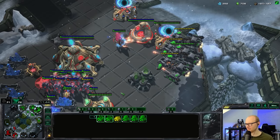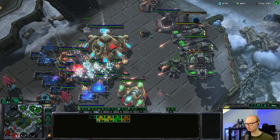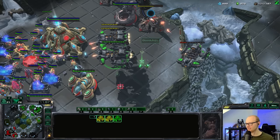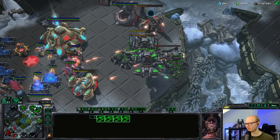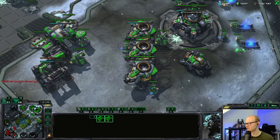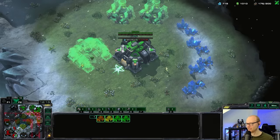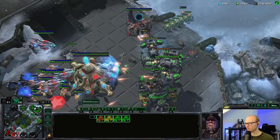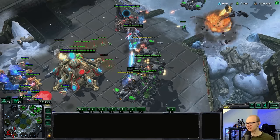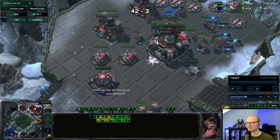Yamato is going to be quite nice — he doesn't have enough stalkers to kill these battlecruisers. Just skirting around the edge is very nice. Getting a second factory — killing that one while I'm at it. Getting every widow mine across the map. He wasn't paying attention — void ray goes down, all of them go down. My battlecruisers have free reign. GG Juju — annihilated by the battlecruiser.